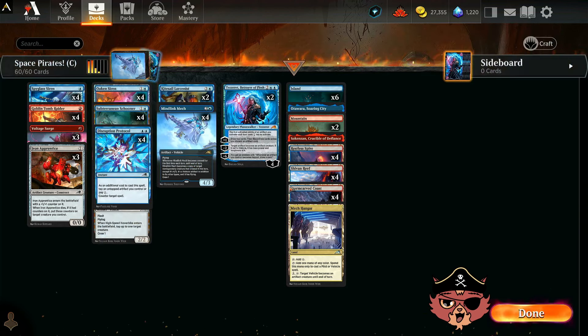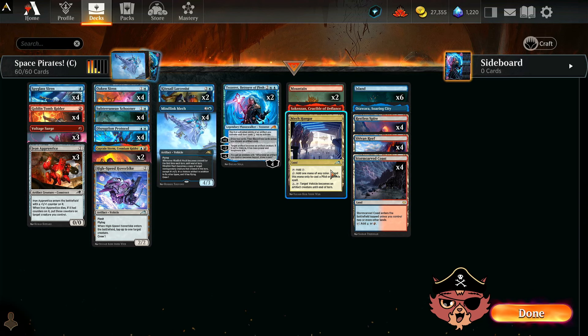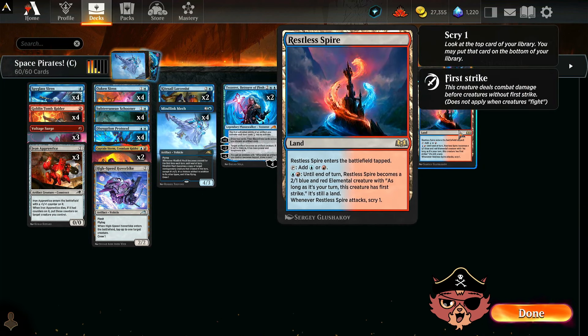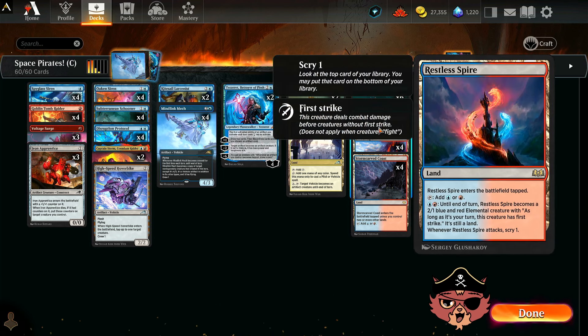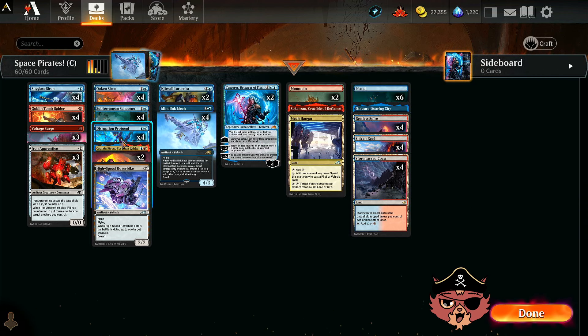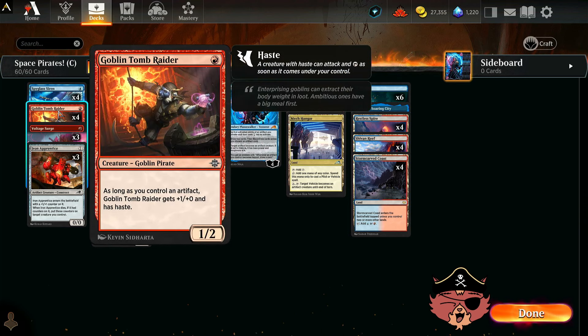I feel like the deck does know how to plug damage through. If you're going to drop the Disruption Protocols, it should probably be something else that actually gives you artifacts too — because some of those games felt pretty rough getting artifacts onto the board. Maybe get some vehicles established. It's just kind of a back-and-forth thing, where the last game didn't showcase any of that. The double blue felt greedy even though it probably shouldn't have — here's our blue sources, that's all the land except four has blue in it. Technically it should be easy, but the tapped Restless Spires felt a little awkward.